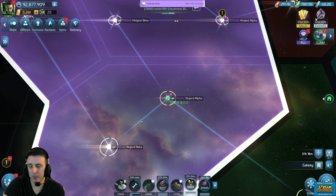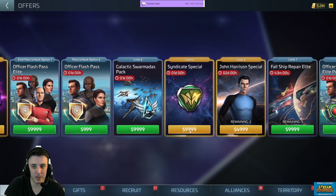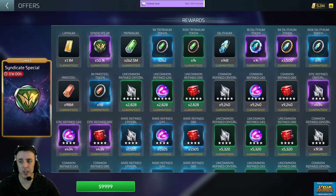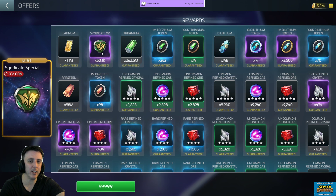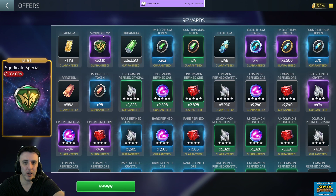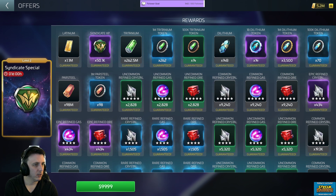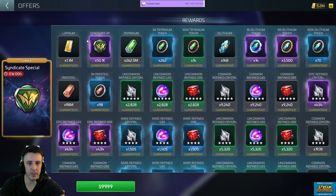Other ways that you can get Syndicate XP — as luck would have it, they're selling a Syndicate special pack. I don't know if this is the same for everybody or if it varies per server and ops level. For those of you in the chat, if you could tell me what number is in your Syndicate XP pack — mine's 50,100. Godfather, yours is the same on a level 28 account — 50,000. The mats and the lat are different, but the Syndicate XP is the same.